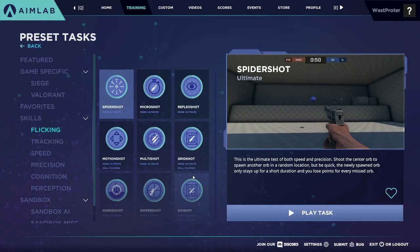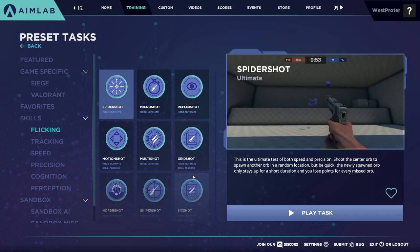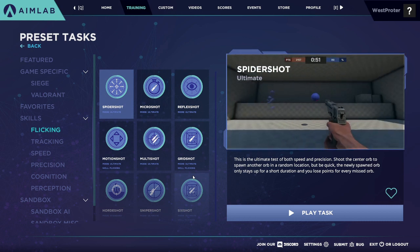In my opinion, those are the four best tasks for flicking training in AimLab. This video is part of a series, so subscribe for more — I hope to see you here next time.